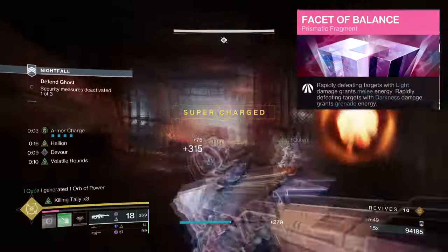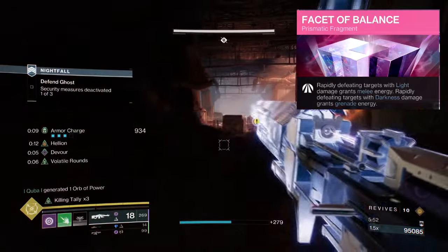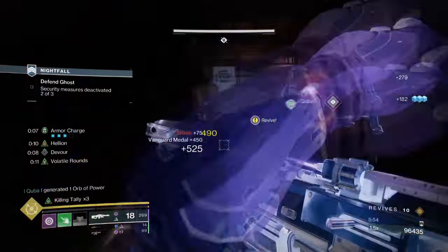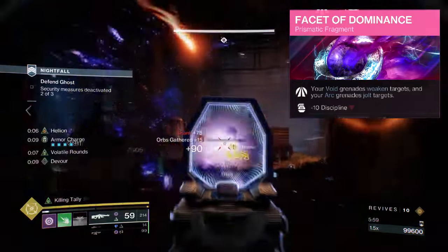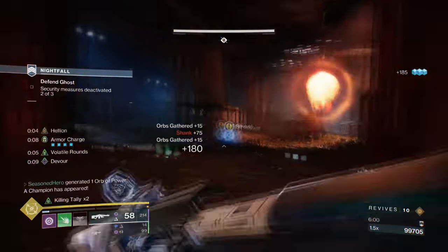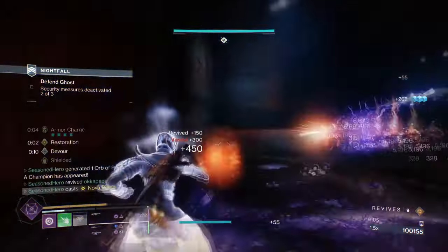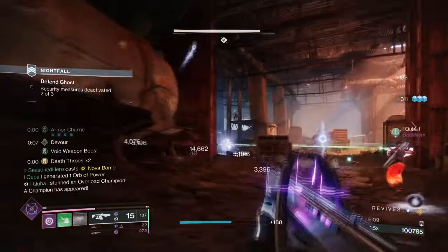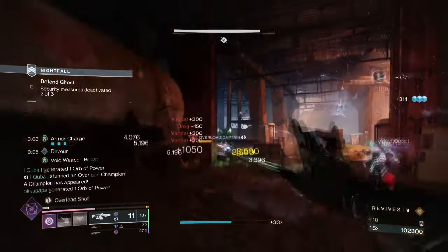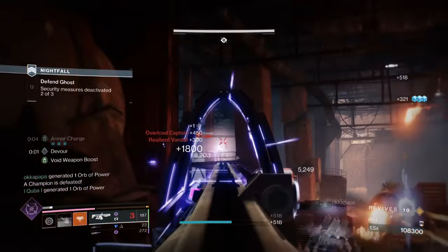Facet of Balance, where rapidly defeating targets with light abilities grants melee energy, and rapidly defeating targets with dark abilities grants grenade energy. Facet of Dominance, where your Void grenades weaken targets while your Arc grenades jolt them. The build doesn't require a lot of changes since its previous version, as Facet of Dominance for the grenade debuff and Facet of Bravery for the volatile rounds applied to void weapons are required for making this build as lethal as possible in endgame.